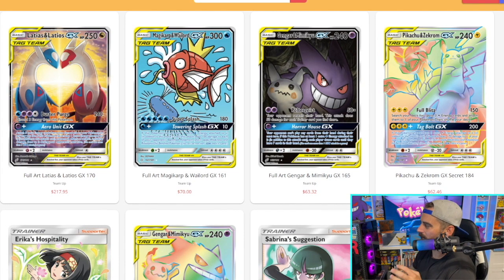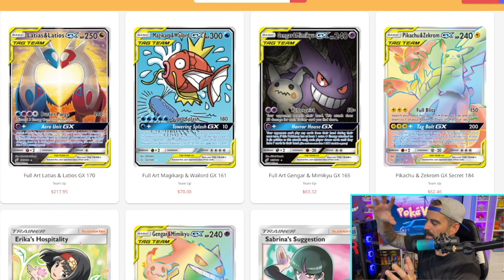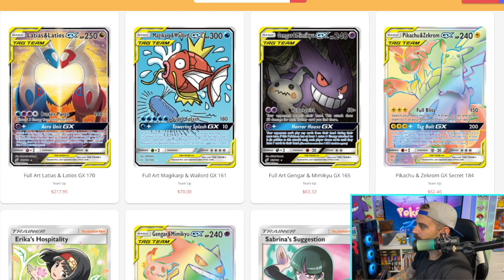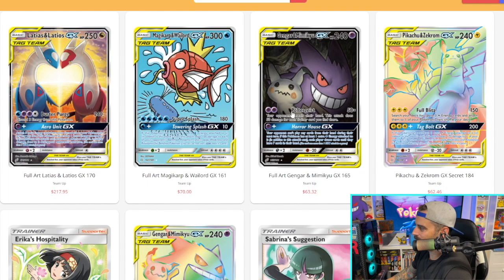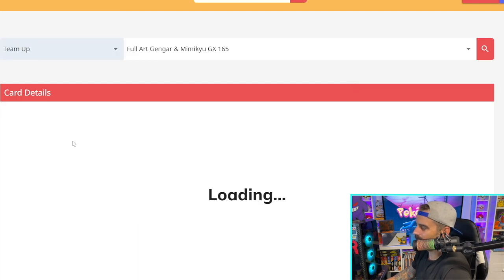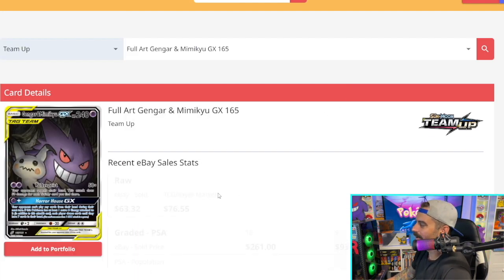It's a beautiful mashup — they made Gengar look a little more stretched out and not as plump, and it just looks great. Gengar always has that sinister look, and Mimikyu looks freaked out — you can see the two dots on the eyes, and he's kind of peeking over the text like 'is it safe to come out?' I love this card. I wish I owned it, but one day I will.